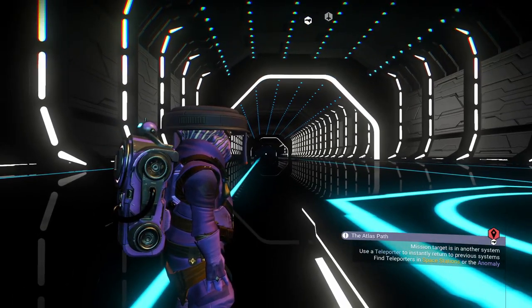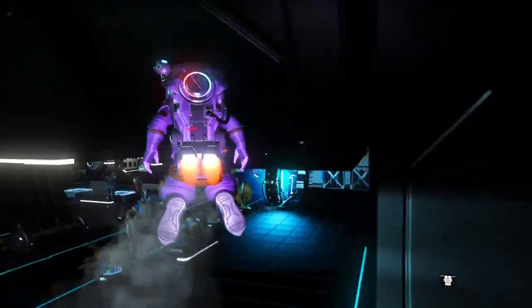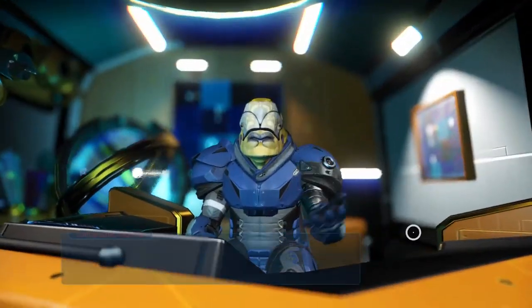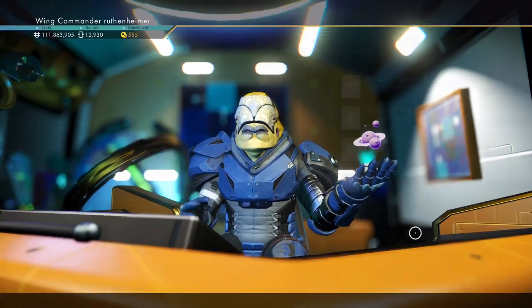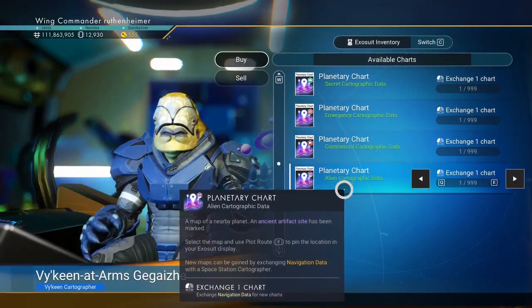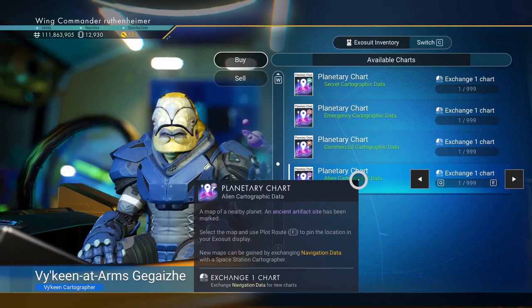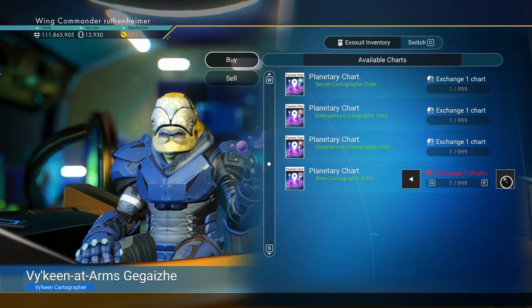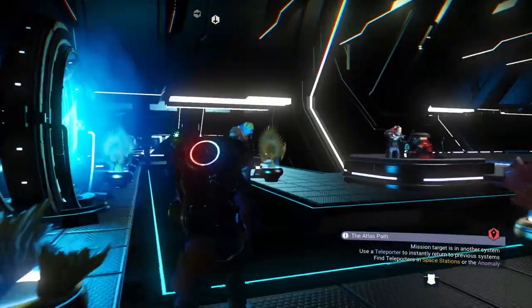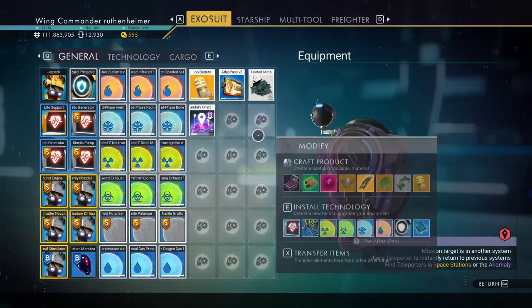Step three is to find and use the portal. To find a portal, you have to go to the cartographer on a space station — they're always right here. You interact with them and exchange maps. You want to have some navigational data on hand because you need one for each chart you buy, and you'll need multiple. I believe what you want is alien cartographic data, this bottom one. I'll buy about five, in case you get a ruin instead of a portal and need to use another one.